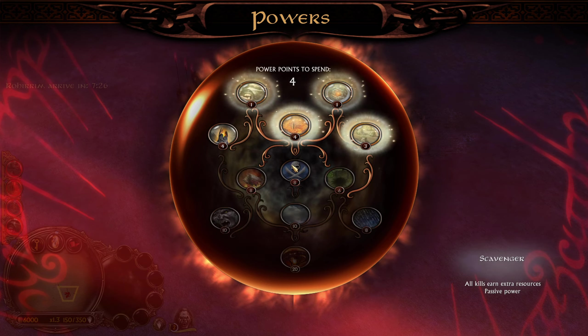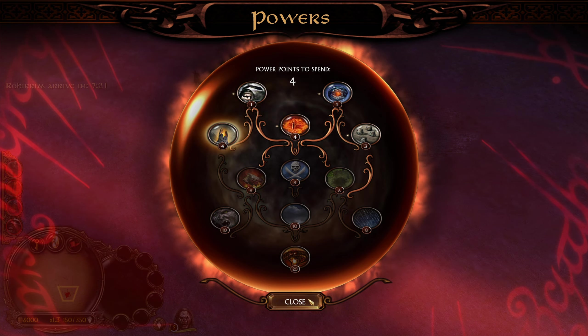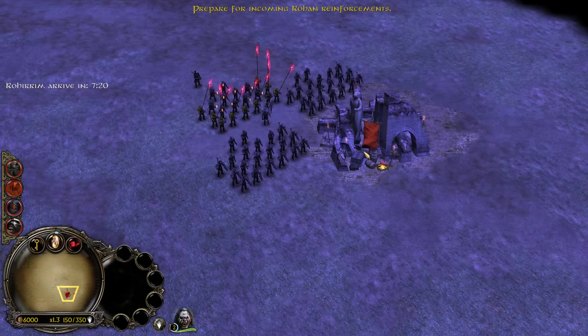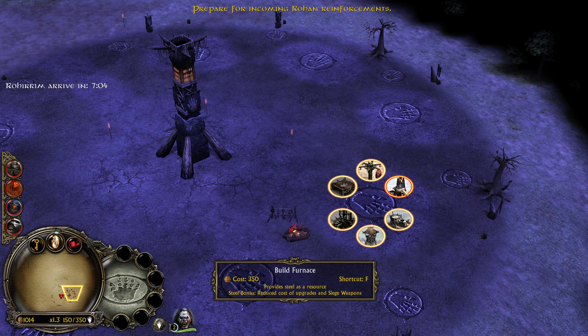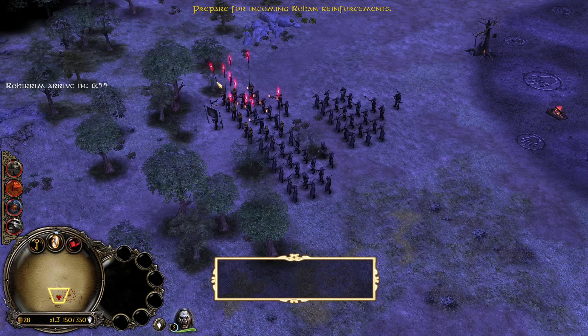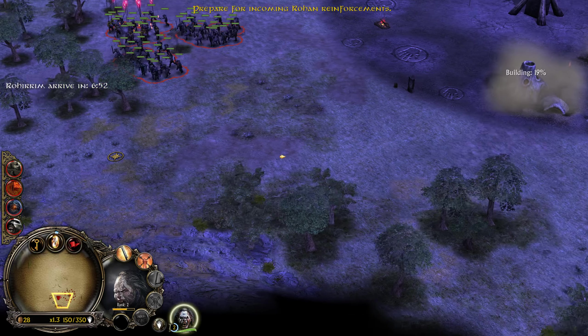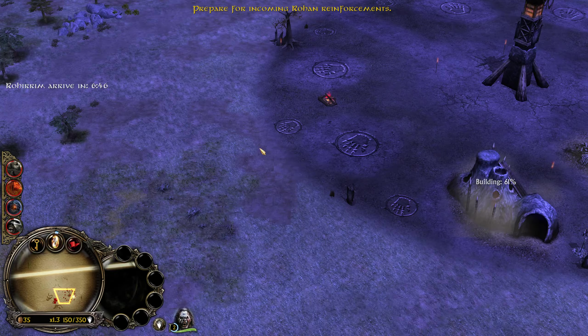Let's see if we have any points to spend. I kind of want to go for Scavenger — all kills earn extra resources, that's pretty nice. We need to expand this army. We can get siege works but still can't get warg riders, so I'll go for the furnaces. We'll get an orc pit and explore a bit. We'll probably grab a lumber camp here.